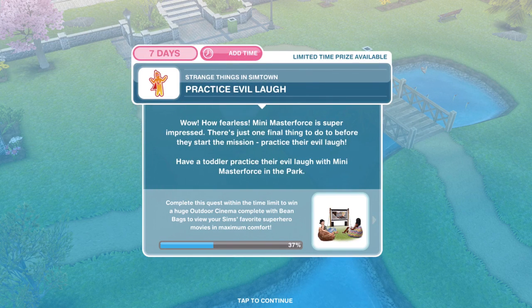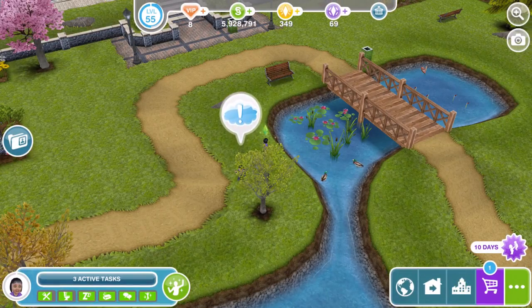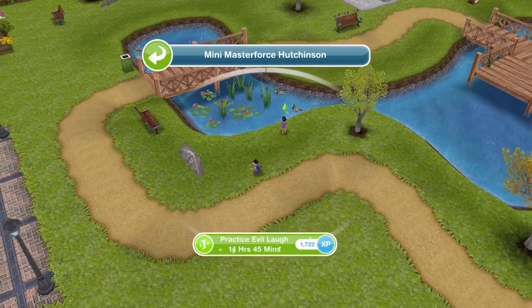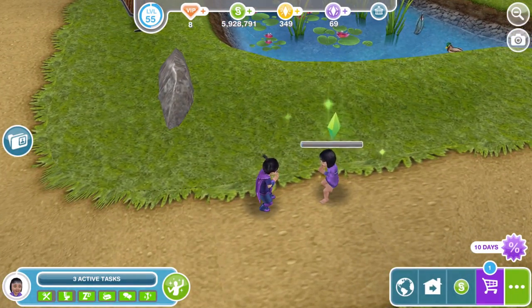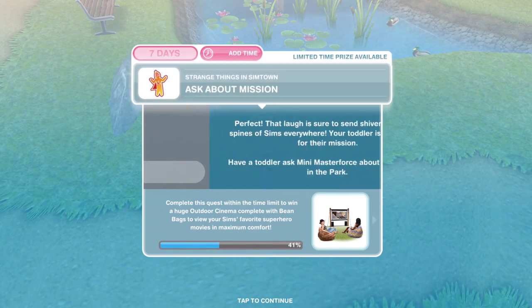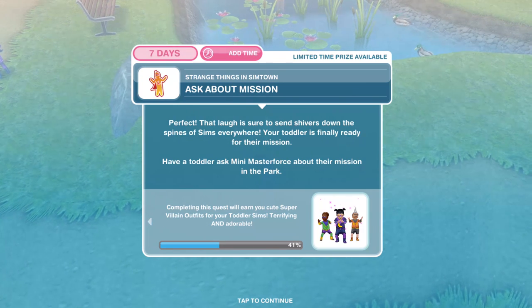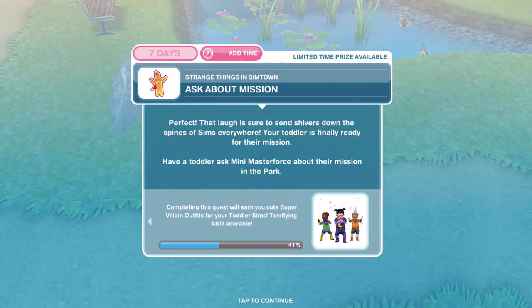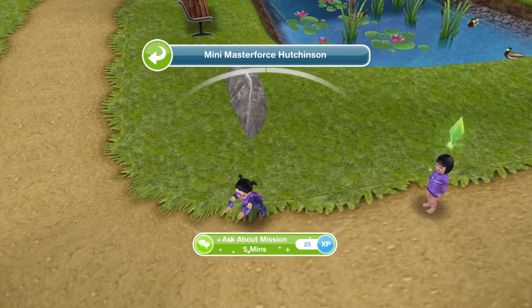We have finished taming the ducks of doom. Now we need to practise evil laugh. Mini Master Force is super impressed — there's just one final thing to do before they start the mission: practise their evil laugh. Have a toddler practise their evil laugh with Mini Master Force in the park for 14 hours and 45 minutes — that is one long practise! We've finished and now we need to ask about the mission. Click on Mini Master Force again and ask about the mission for 5 minutes.